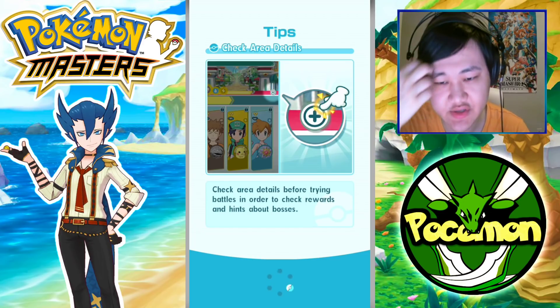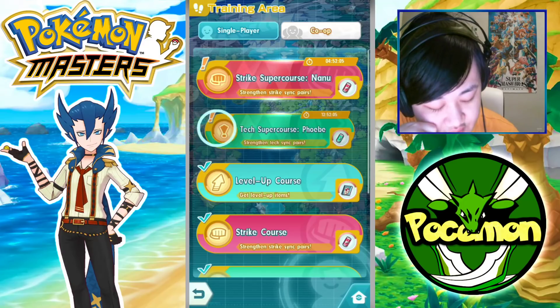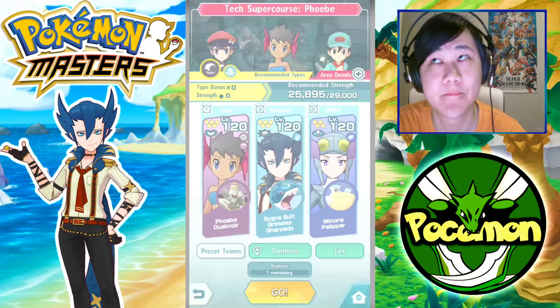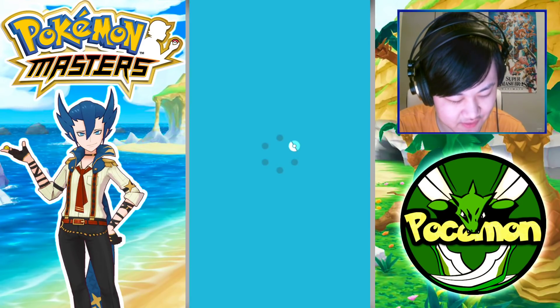Instead of just keep going down, let me go ahead and try out the other ones with the higher drop rates. This is not good — I got like three yesterday from four or five super course tries, and today we're just getting nothing.